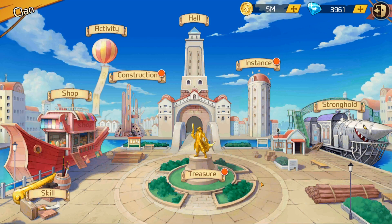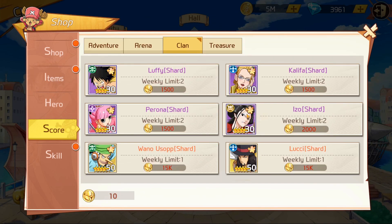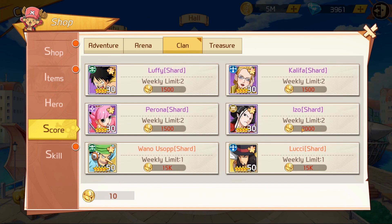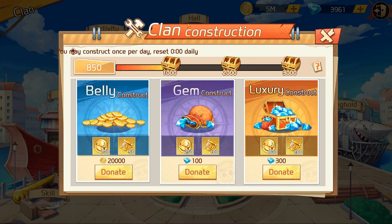The clan shop is different from the main shop because it takes a different currency, and there's no refresh here. There's a 2,000 weekly limit on items — meaning they expect you to get these, so there's a lot offered here. Then we have clan construction — you may construct once per day — so you want to donate. This helps out the clan.